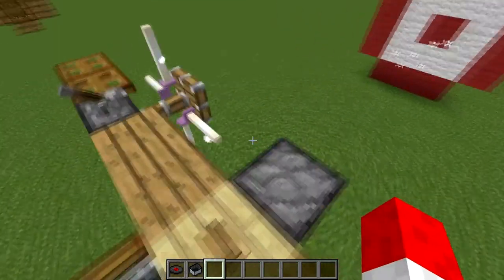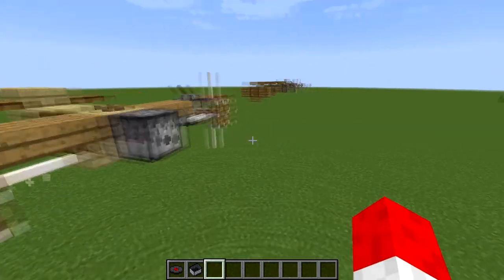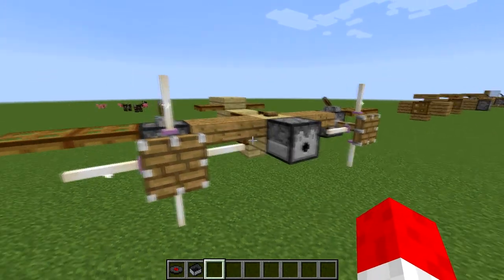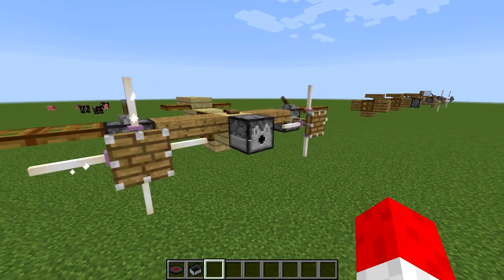Don't expect to hit anything. But it would be kind of funny if you're on a server with some friends and you know where they are or where their base is — you could build this up in the sky and try to hit them without them knowing you're there.